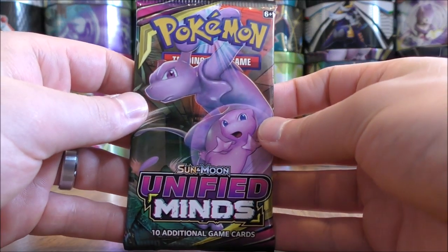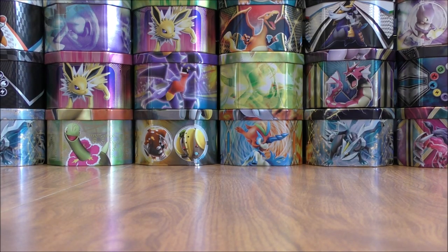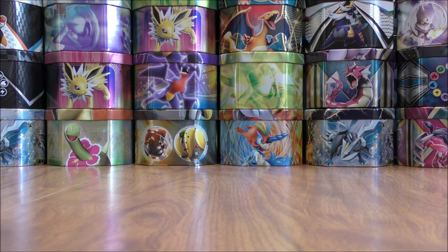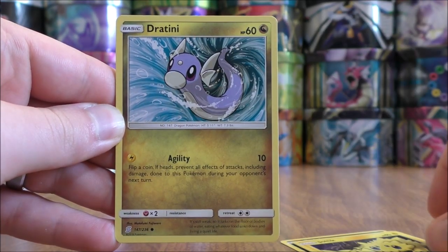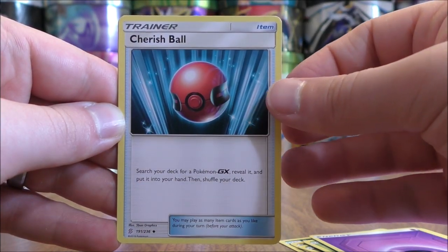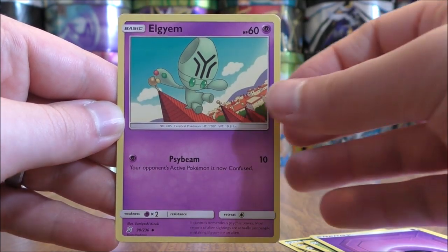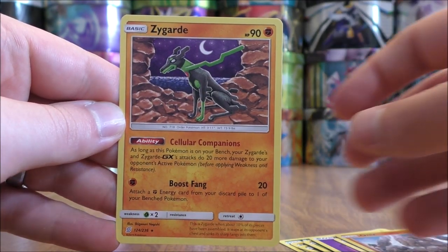Next pack of Unified Minds — Mewtwo and Mew on the cover artwork design. Any form of that card wouldn't be bad. Hoping to save the best pull for the end. Purrloin starts the second-to-last pack, Joltik, Dratini, Yangoose, Yanma, Psychic-type energy, Cherish Ball — there we go, a very competitive card — Tag Switch, that makes two in a row, Elm Jelly, reverse holo of an Onix — a common — and the final card is Zygarde.